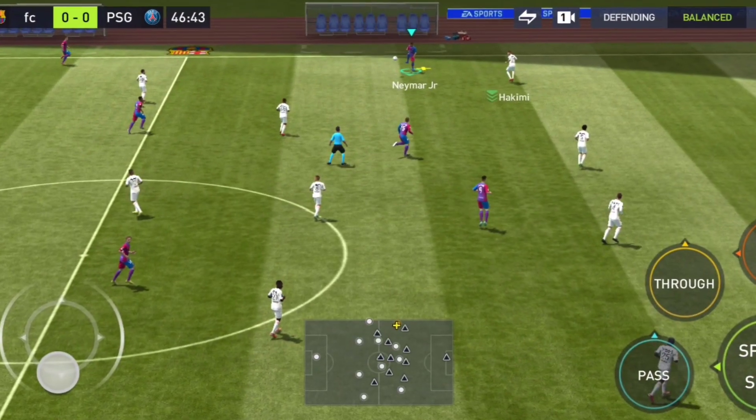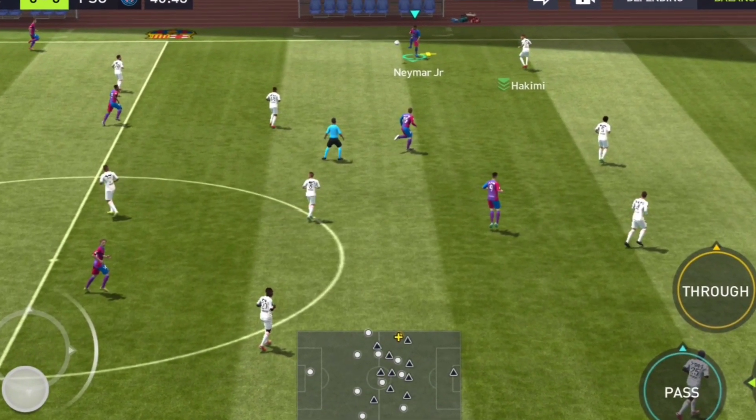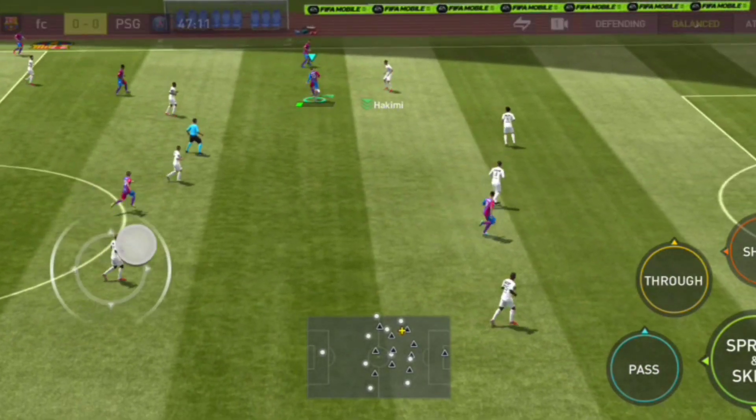While dribbling the ball, the most important thing is to use the width of the pitch. It helps in giving more space on the pitch while dribbling.